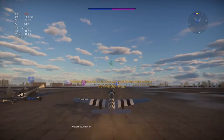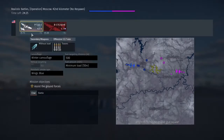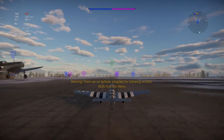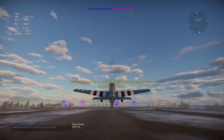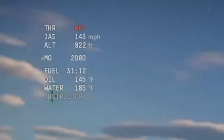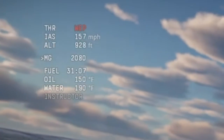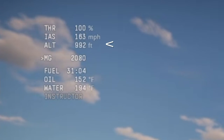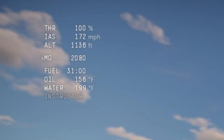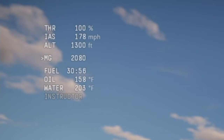In this first scene, I want to tell you all about your target distancing and your measurements of mileage and everything. As you can see in the top left, you've got your throttle, the IAS which is your miles per hour, altitude, your ammunition, bomb loadage, your fuel time, oil, and water. That's it.